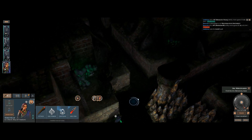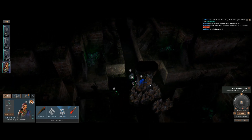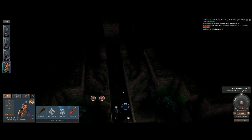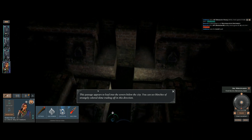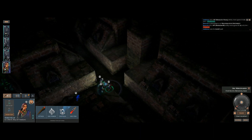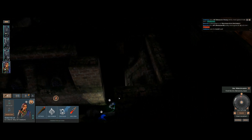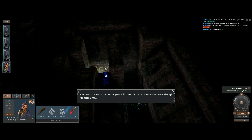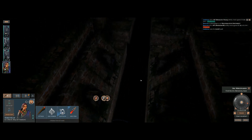The party continues exploring the sewers, knowing there are more enemies. They debate going up or right and decide to hug the left wall. A passage leads into the sewers below the city with blotches of strangely colored slime. They follow left to a dead end, finding a slime trail at a sewer grate — likely where a creature squeezed through.